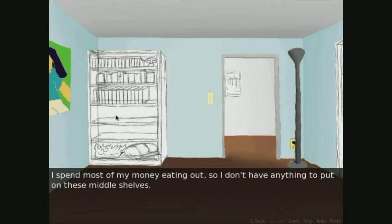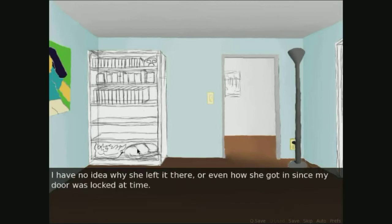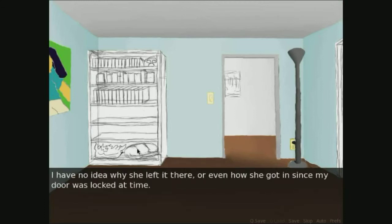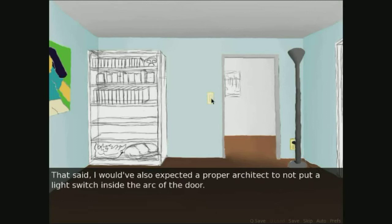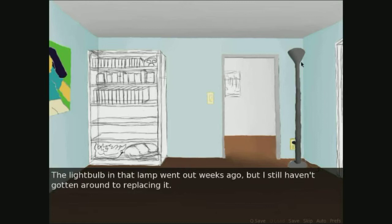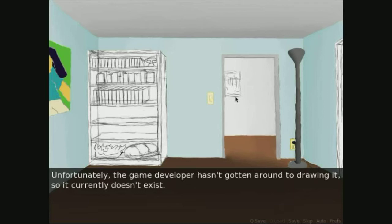I spend most of my money eating out, so I don't have anything to put on these middle shelves. I usually keep my backpack on the right side. The other thing is a serious object that my sister's best friend left in here. I have no idea why she left it here, or how she even got in, since my door was locked at the time — before this game's story began, so I had a door at the time, stupid lazy developer. That switch used to connect to the outlet right next to it, as one would expect. I would have also expected a proper architect to not put a light switch inside the arc of the door. The light bulb in that lamp went out weeks ago, but I still haven't gotten around to replacing it. That's where my door used to be. Unfortunately, the game developer hasn't gotten around to drawing it, so it currently doesn't exist.